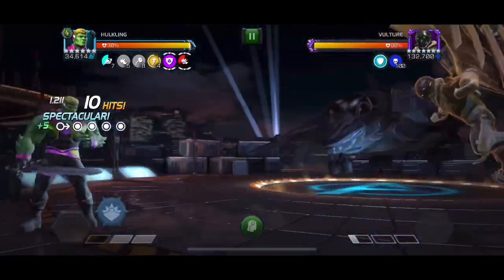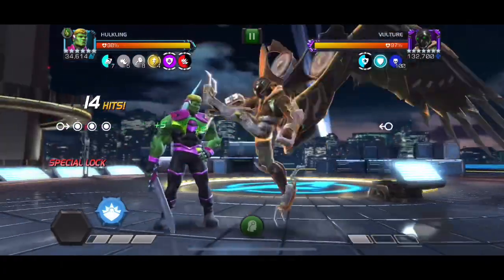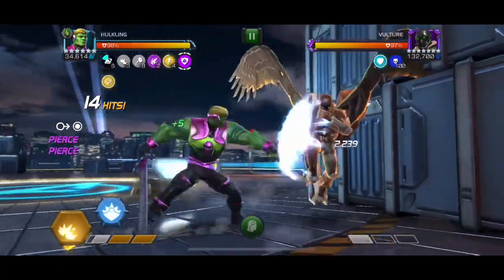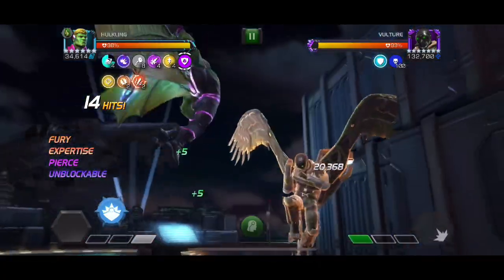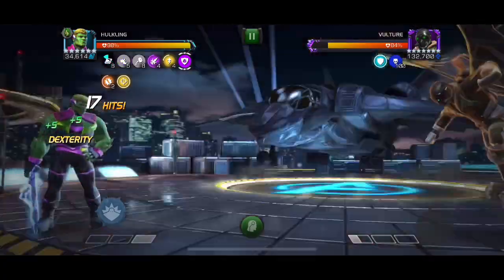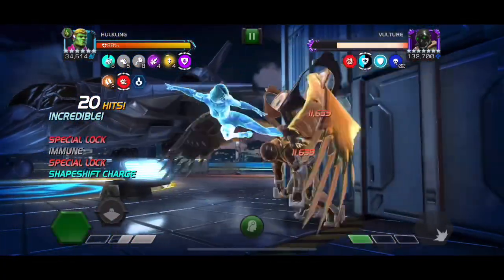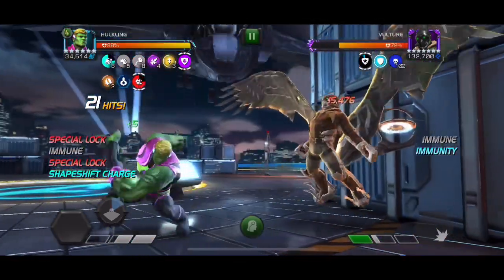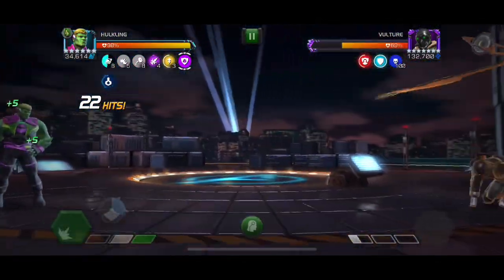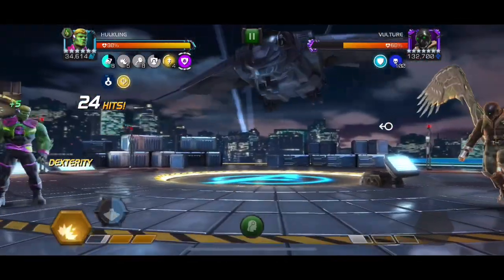He's also going to special lock you. What I do — I do this fight in Alliance War a lot — I'm not power locked but I'm special locked at the moment, so I'm going to build up to special two, back off. With Hulkling I like to hit into the block, trigger the special through the block, and there I get my hits in. I'll just keep repeating the same move back and forth. Gallon will rip through this guy as well.